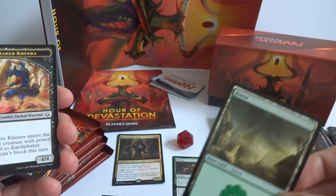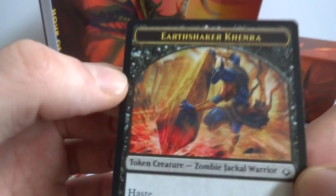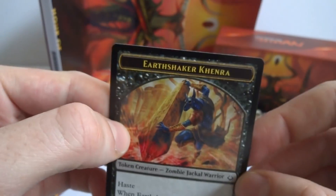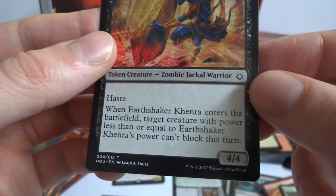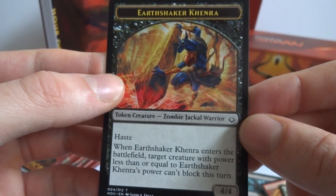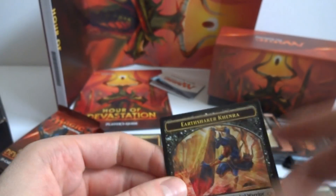Got the Scorpion God mythic, a land, and a Zombie Jackal Warrior token — this one has haste. When Earthshaker Khenra enters the battlefield, creatures with power less than or equal to it can't block this turn. Interesting — very cool. I'll put this in my token lot.